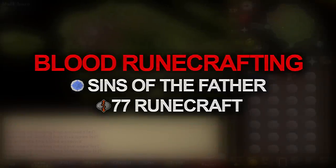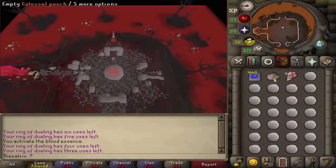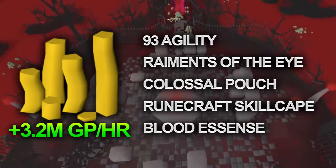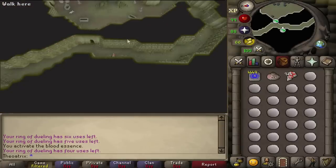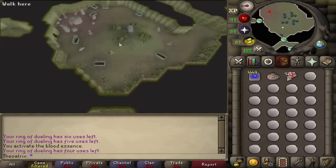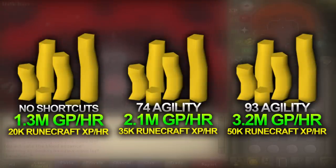At level 77 Runecrafting, and once again with completion of the Sins of the Father quest, you can runecraft Blood Runes. At maximum, you can earn over 3.2 mil per hour here, but this assumes you have high agility and all of the items. With 93 agility, there's a shortcut that will almost double your runecrafting rate by saving you from running all the way around the cave. With lower agility levels there are other shortcuts, but they don't save anywhere near as much time, eating away at your hourly profit.